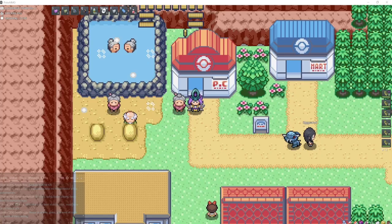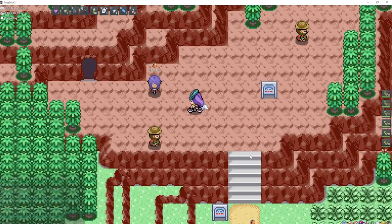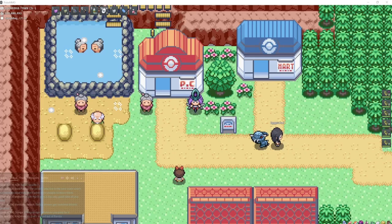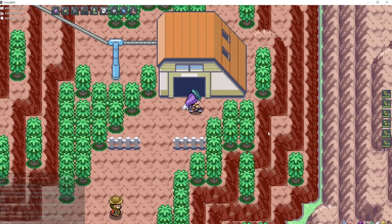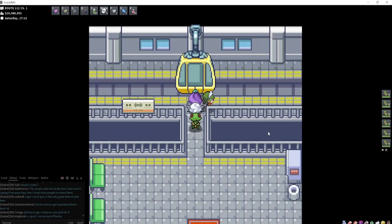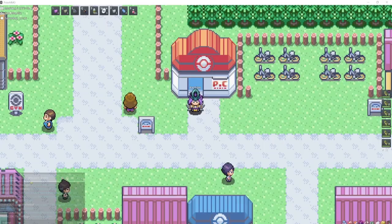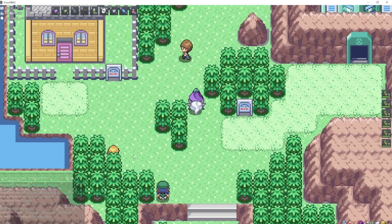You can find Numel at the Fiery Path, just right of Lavaridge Town — go north and in this cave you'll find Numel. You'll also find Torkoal in this cave. Spoink can be found in the Jagged Pass in Hoenn — if you don't have the Acro Bike, go up this trolley to get to the Jagged Pass, where you can find Spoink. Spinda is to the right of Fallarbor Town, same place as Slugma. Trapinch is going to be Route 111, north of Mauville City, up in that sandy area. Cacnea is also going to be up in the sandy area.